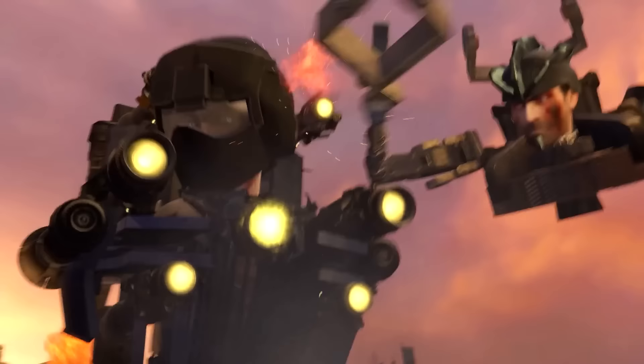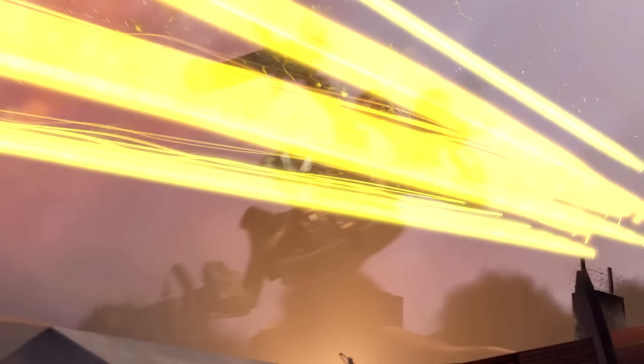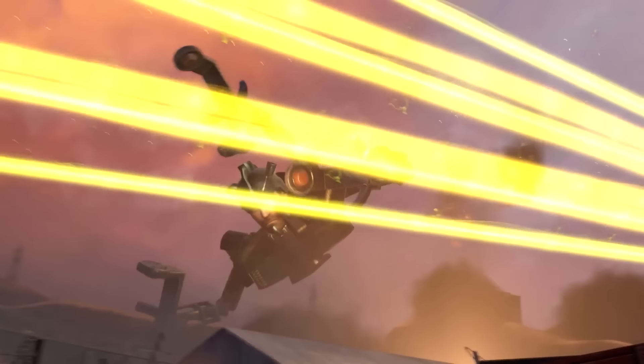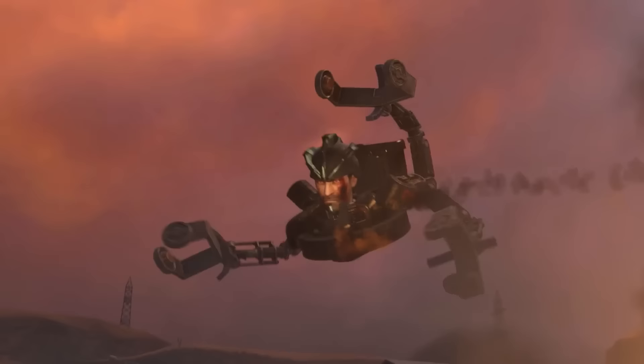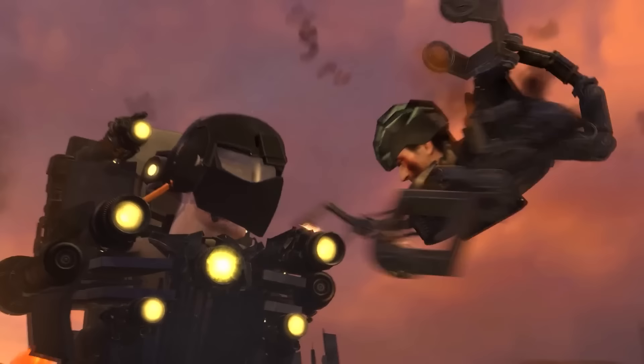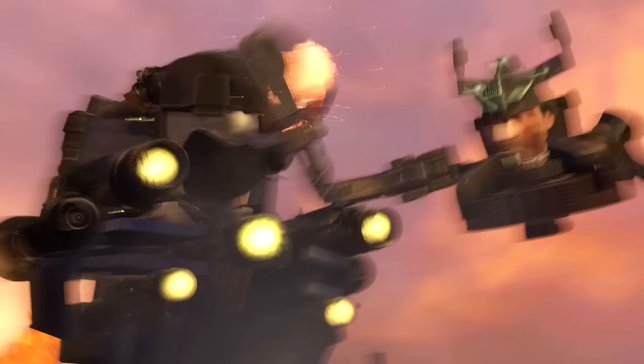G-Man shoots Astro with just one laser, and of course the super speed freak dodges it easily — so what was the point of releasing just one laser in the first place? In turn, Astro also does something really silly as he starts smacking G-Man's head with his bare claws, which is obviously protected by a very mighty helmet.